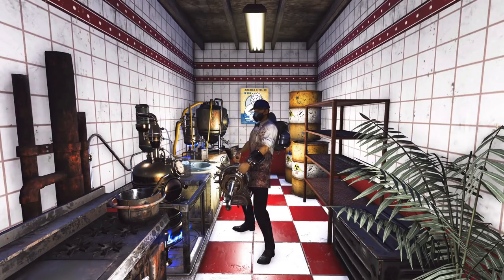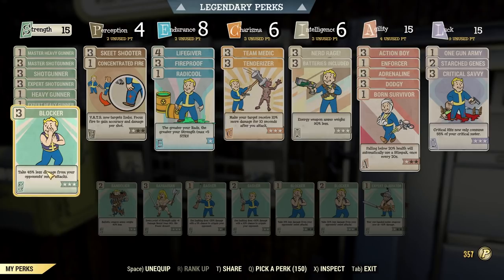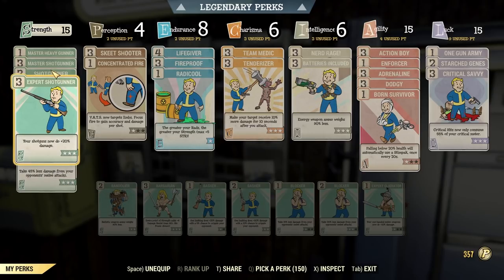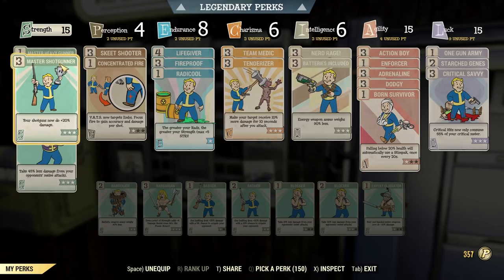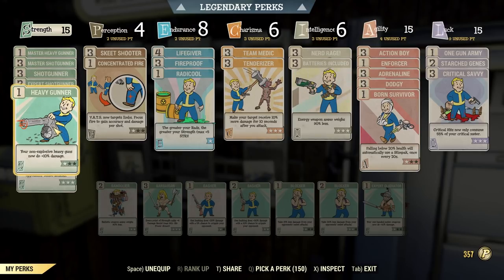Because this weapon has very low armor penetration, a Vats build works just fine with it. First, I'll show you the base perk setup. Here in Strength, I have Blocker maxed out because this build doesn't use power armor. And I have all three cards of Shotgunner maxed out and one rank each for Heavy Gunner.